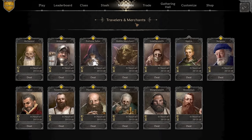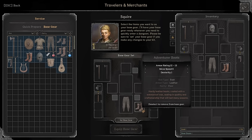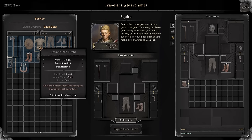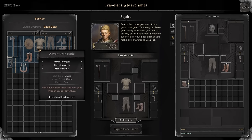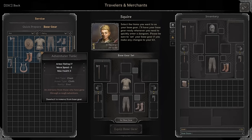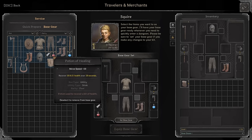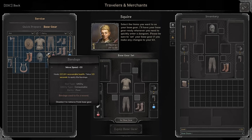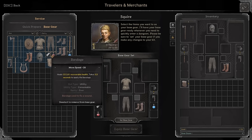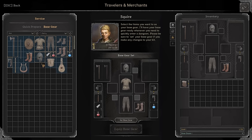Now we get to the squire. When you start out, pick adventure boots instead of heavy boots because they give dexterity, which you need. Adventure boots also don't slow you down. After that, click on bandage, potion of healing, and potion of protection - these give you a reasonable amount of supplies in the dungeon. When you start you don't have them equipped, so you need to go to the squire and equip them.